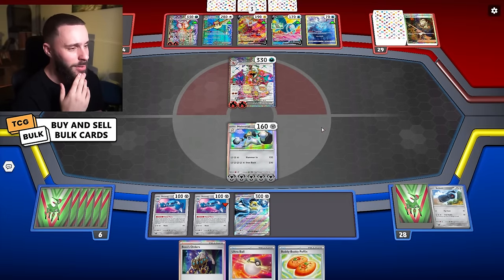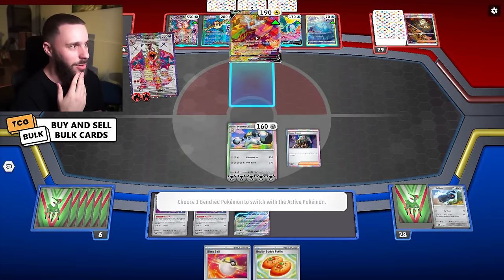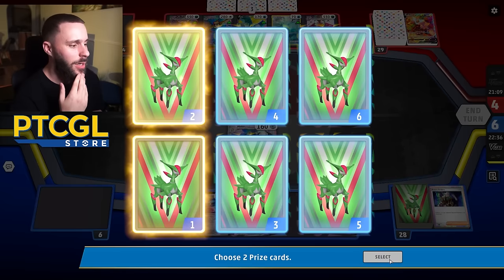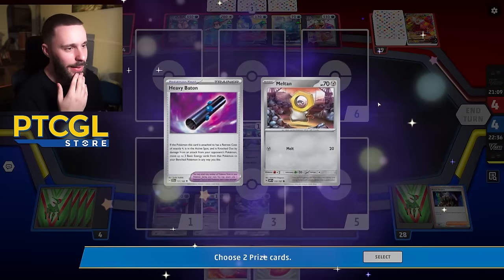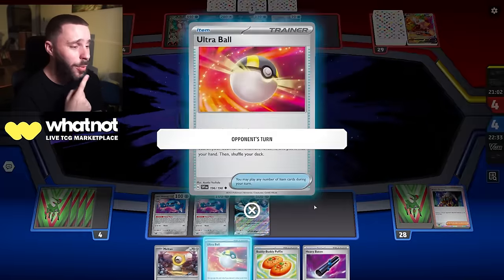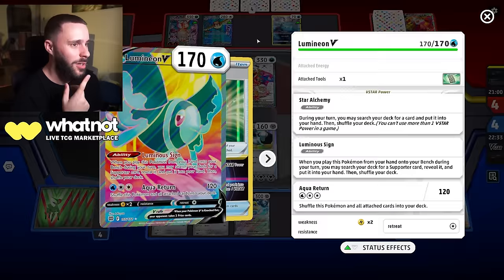Unfortunately no Baton though to sort us out. But I need to get aggressive here, super aggressive. Let's just take out the Rotom, get rid of that bad boy. I want to also find Zamazenta — that would be nice. There's a Baton, there's a Meltan, so that's some good stuff going forward. Ultra Ball will get us Zamazenta as well, which would be a nice gust KO on Lumineon.